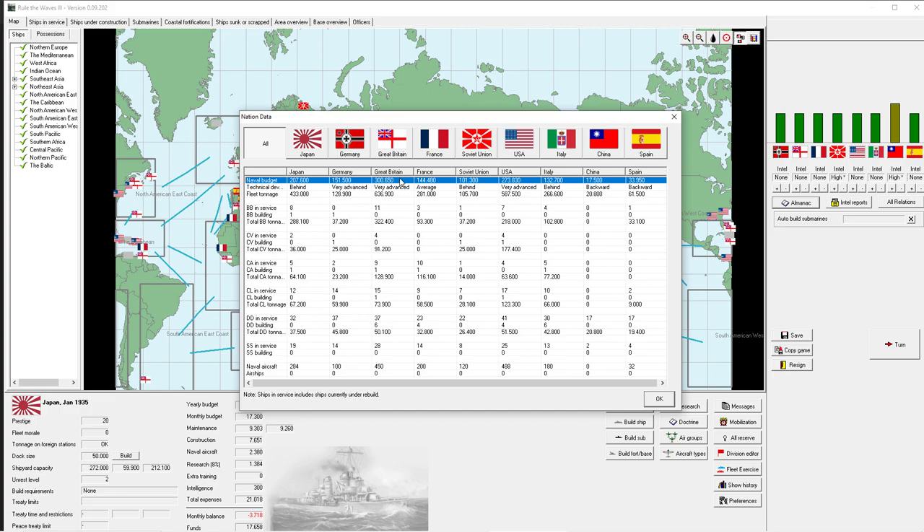Let's compare budgets. Germany, France, Italy are spending less than we are - good news. China is definitely spending less. But Great Britain is at 300 million, the USA at 270 million, and that's only going to expand. You can see that in their tonnage too - we've got a fleet tonnage of 400,000; Great Britain has roughly 50% more. Currently we have eight battleships with one building; Great Britain has 11, USA has seven. So tonnage is somewhat comparable, but a lot of our battleships are fairly old and not great designs.